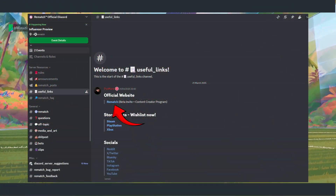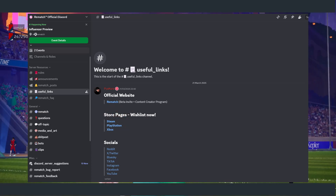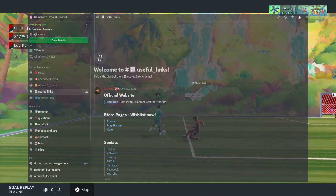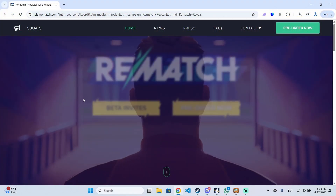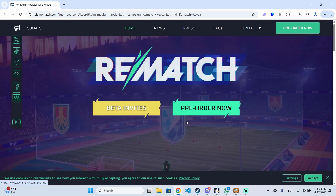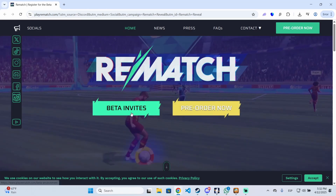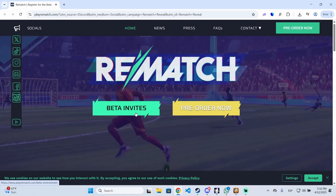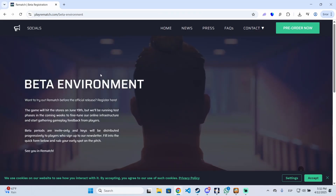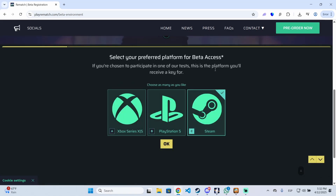Just click this link — I will leave the link to the official Discord server and this link as well in the description below. This will redirect you to the Rematch website, where you can see the beta invites or the pre-order if you want to buy it. Click here for that, or if you want to sign up for the beta, click here, then scroll down.